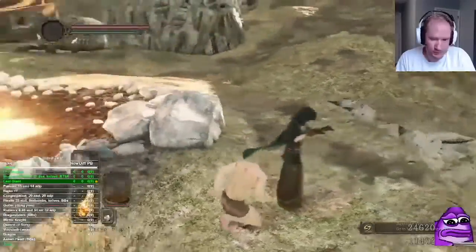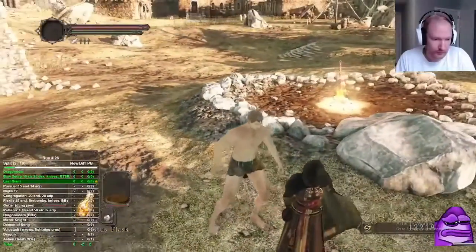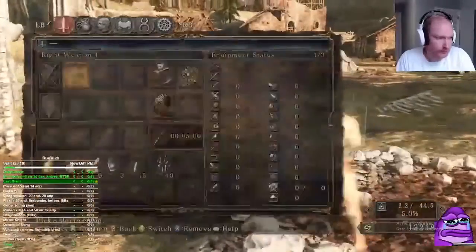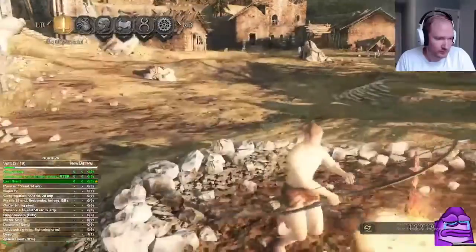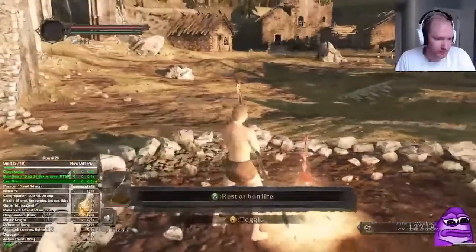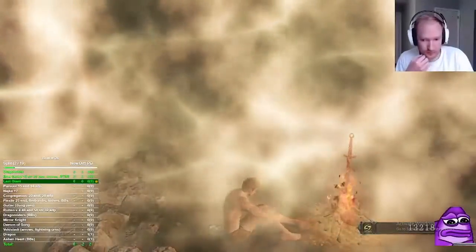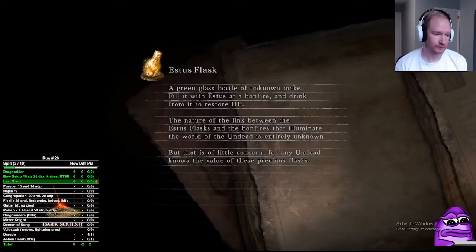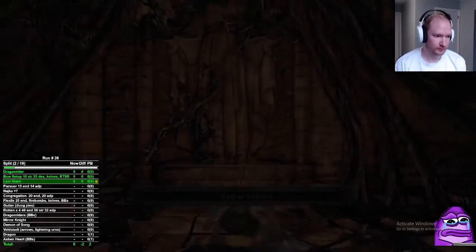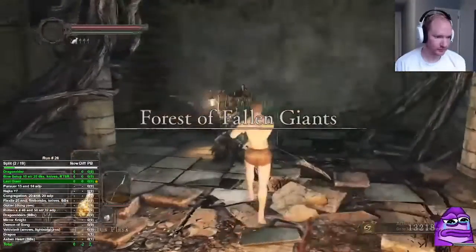10 Strength and 25 Dex are the stats needed to use the great bow. Whatever your weapon-only run is, go ahead and level to that. If you have extra souls, I'd say either buy a bright bug, extra homeward bones, or throwing knives — all not bad choices.